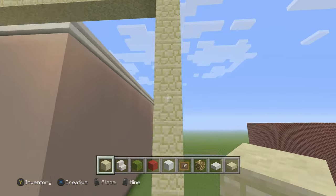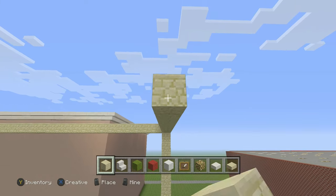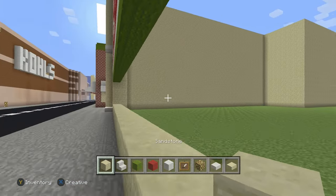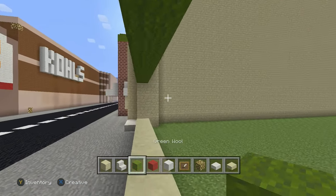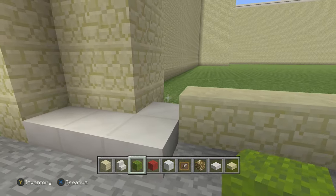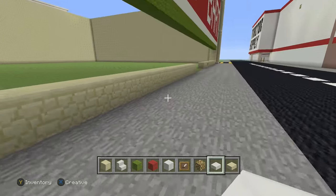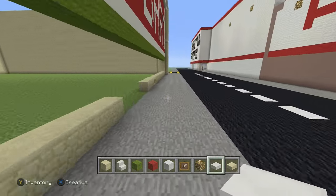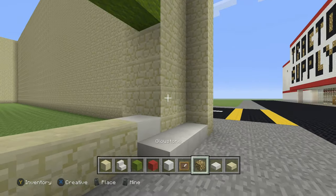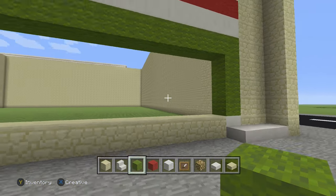I feel like we're a construction worker — framing, building, and designing things. After building the walls and everything, we're going to get our green wool and our quartz slabs, put them there, fill this in, then get our green wool and put it around like so.